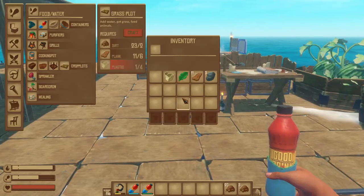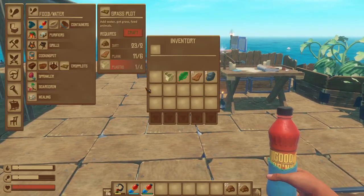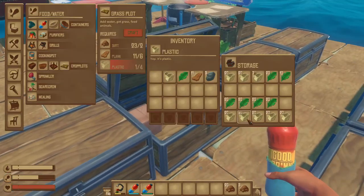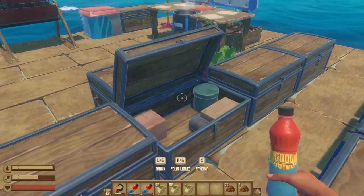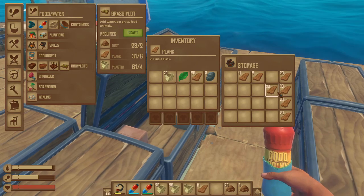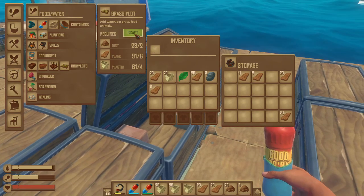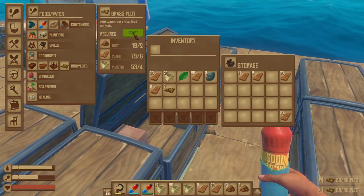So I have my dirt — I picked up the dirt. What do I need? I need planks and plastic. Okay then. I'm sure that's way too many. Planks are actually getting kind of low. We're going to have to just drift for a while — islands in the stream, that is what we are.